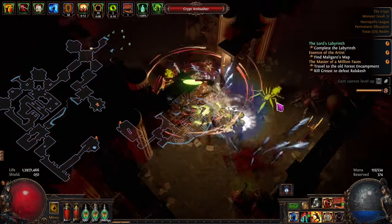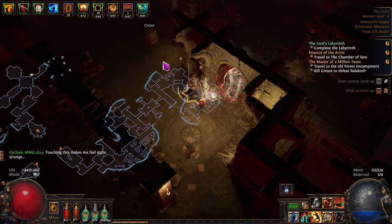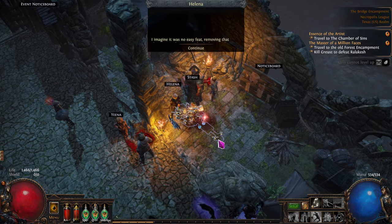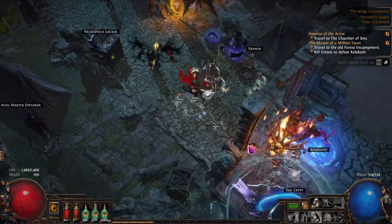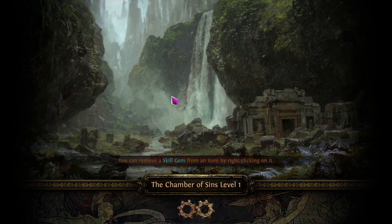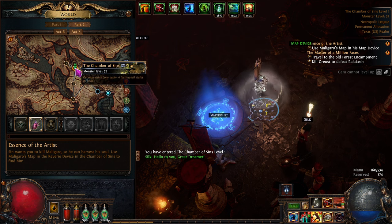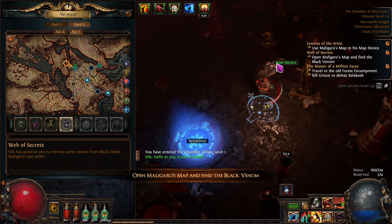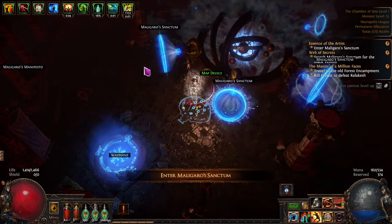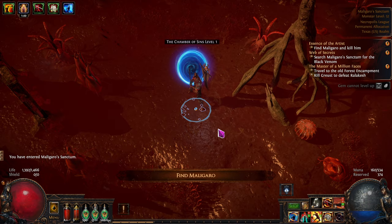We're in here for this Map Device — we're going to use this map right here on the device in the area just to the northwest. We'll turn this quest in and now we need to go to the Map Device, which is right up here. We pop the map we just found into the device, activate it — this is similar to what you'll be doing a lot in the endgame. Let's go run this one and we'll be right back.